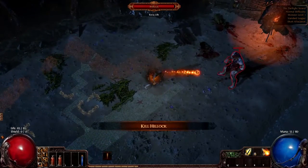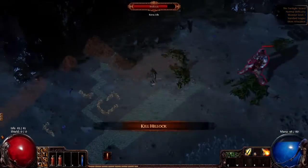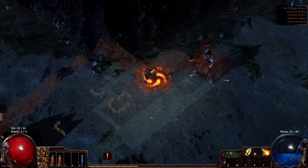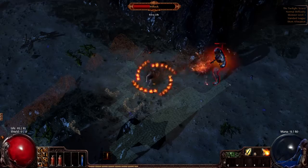Here we go, here's the boss. Extra life. Kite it — it's very slow. So if you have trouble killing this thing, then I don't know. Maybe you should be playing this game.